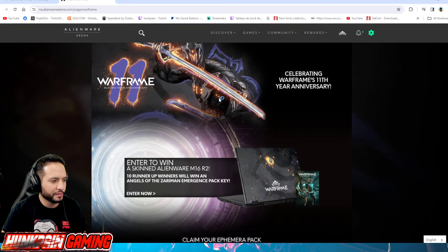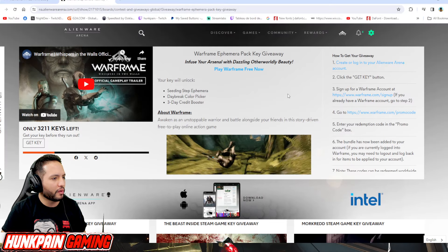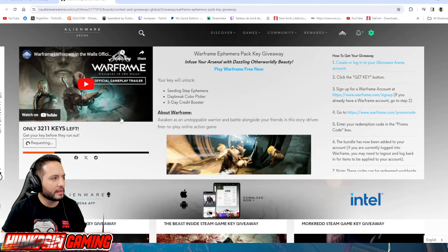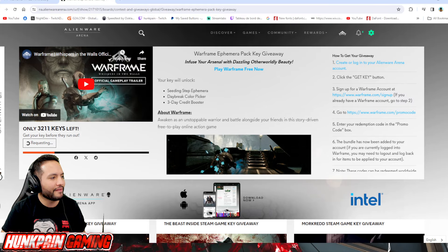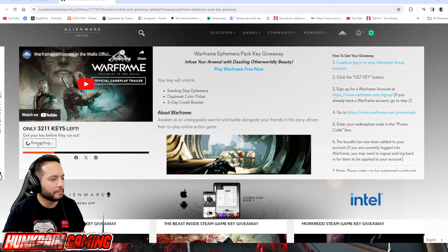You scroll down a bit to find the exclusive key right here. Of course you need to log in, then you press 'Get the Key' and wait for it to process. There are like 3,211 keys left, so you need to hurry and get your key!